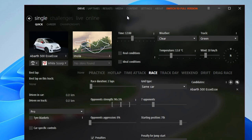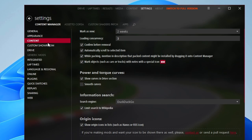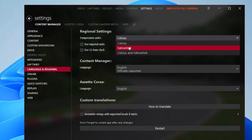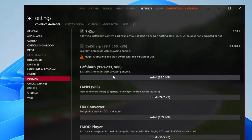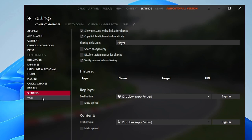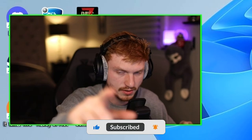Go into Settings in Content Manager. You don't need to change much in the main content section — that's all preference. Go to Language and Region, change it to wherever you are, Fahrenheit, Imperial, 12-hour — just your preferences. Make sure you get the C-Sharp plugin that shows up in the plugins channel. Under the Assetto Corsa tab, go to View and UI, turn on Virtual Mirror, and turn on Show Driver Names — or leave them off if you want a clean look.